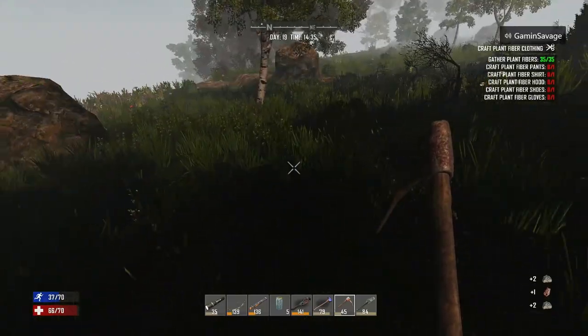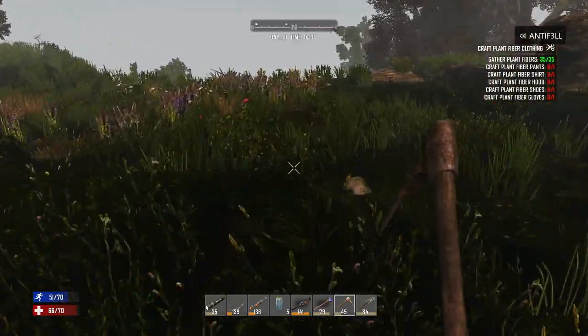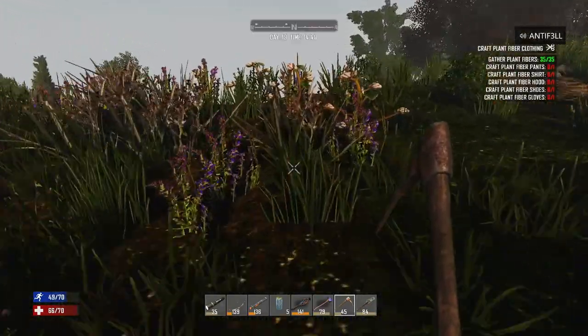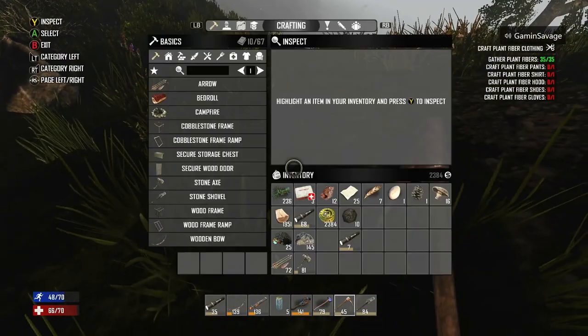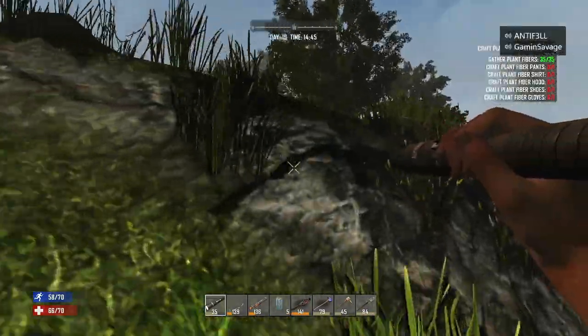Now I remember. This is about to be a cool base. Should I make just like 150 cobblestone frames? Is that enough? Yeah, that'd be good. And then start making cobblestone, which is lumps of clay and some more rocks.